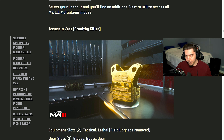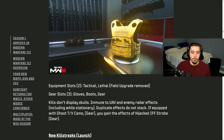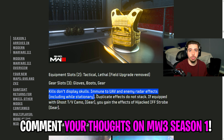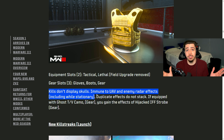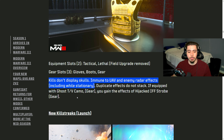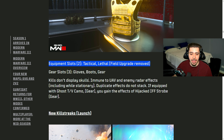We have a brand-new vest coming to the game, and this one is absolutely wild. It's called the Assassin Vest — the Stealthy Killer. Kills don't display skulls, you're immune to UAV and enemy radar effects, including while stationary. As of right now, Ghost is only active when you're moving around, but with this vest, you can sit still and be completely off the radar. For equipment, you get a Tactical and Lethal, but your field upgrade will be removed. Honestly, something this overpowered probably shouldn't get any equipment at all.